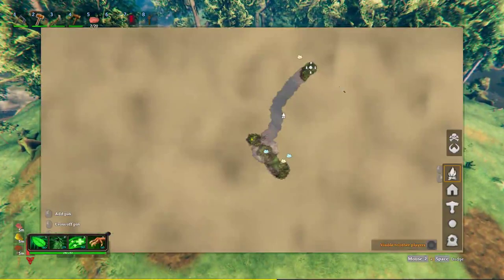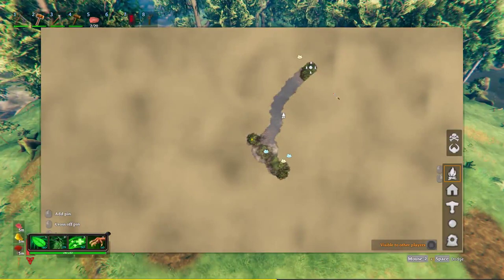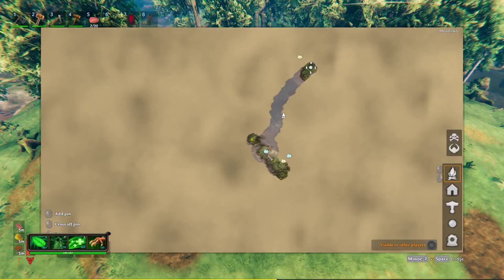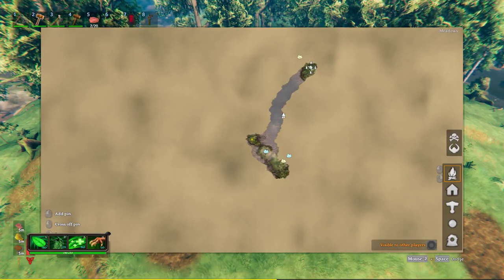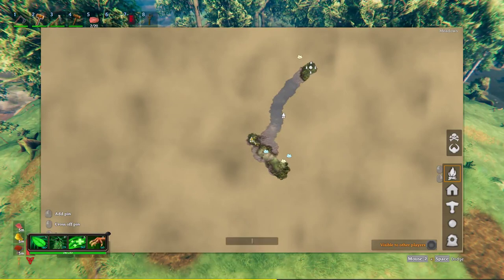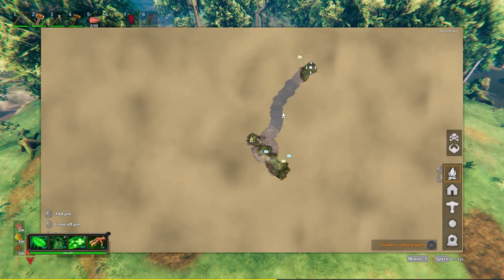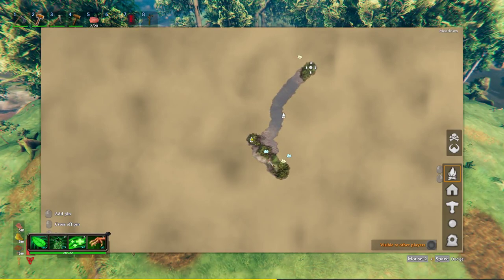You're going to have to get on a boat for this, or go into cheat mode and fly over. It's not that far. It's right at about 7 o'clock on the clock, and we're right here. Not too bad — you've got some black forest on this side, which is nice. This map is actually fairly good.